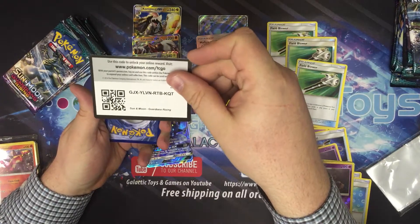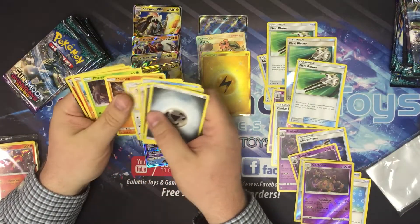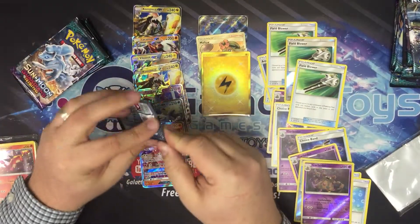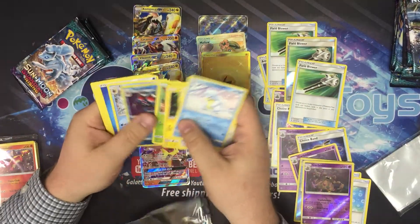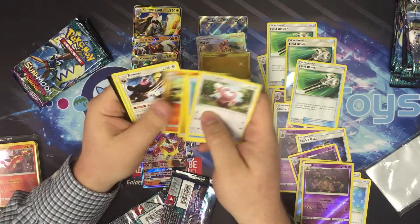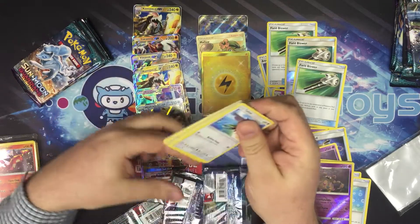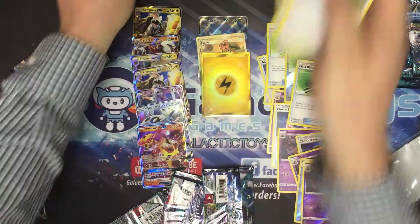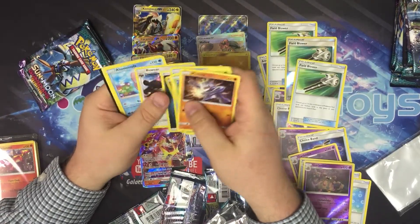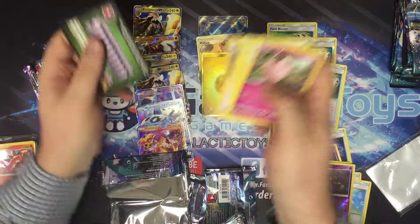Here's the gold card. Turtonator GX, Turtonator GX. Another Trevenant. You've got a good gold armor — and another gold armor.